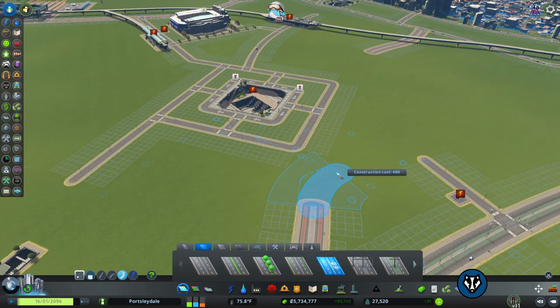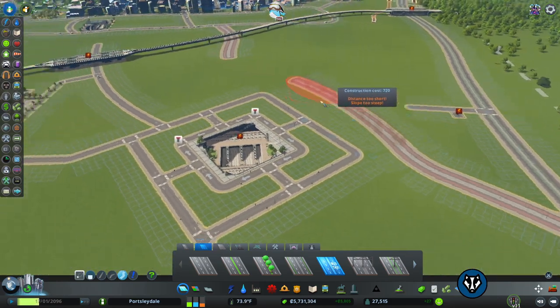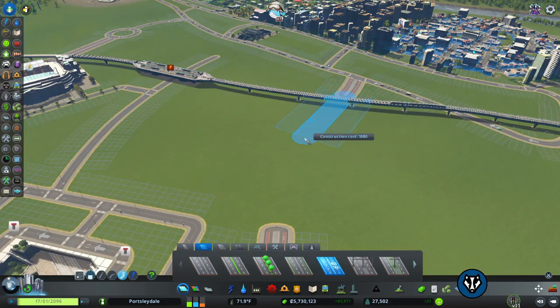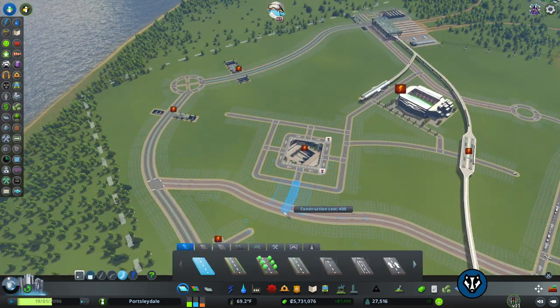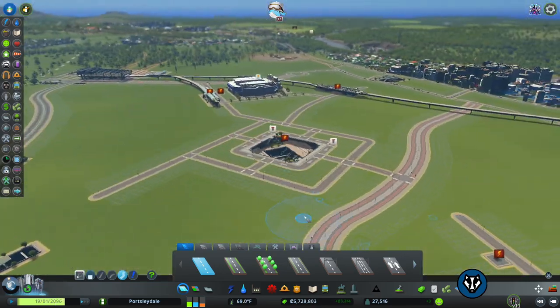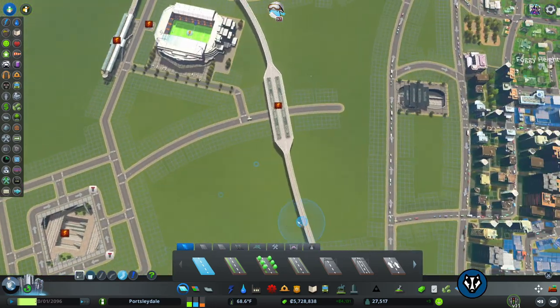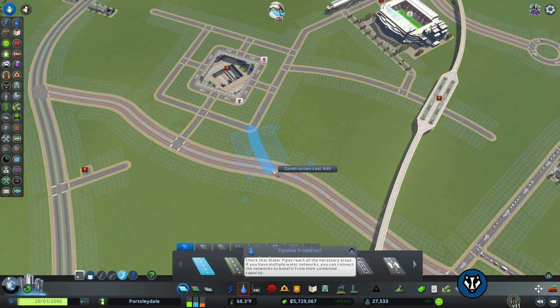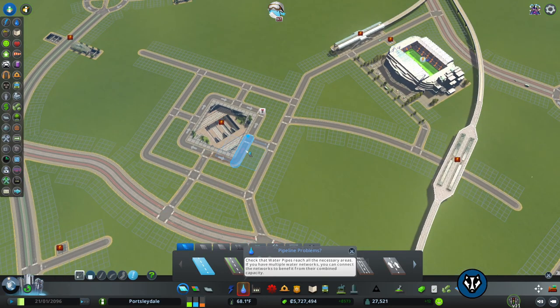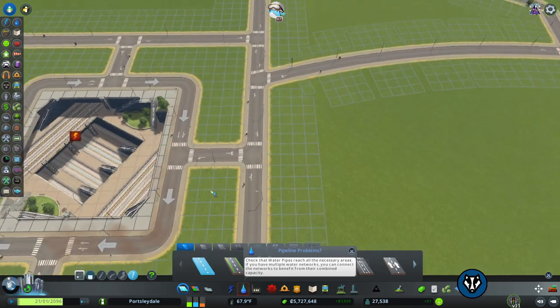Bring that in like that, that in like that — we're just going to keep this fairly symmetrical. Right, cool, that looks good actually. So what we're going to do about this road — we're going to put the road back in. It's going to come around here like that. We're going to bring that out like that. Wonderful. Let's have it also come off here. First of all let's get this roundabout solid — left, left, left, left, left, left. Perfect.